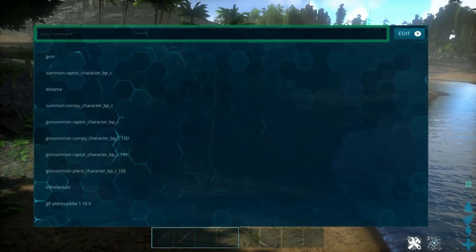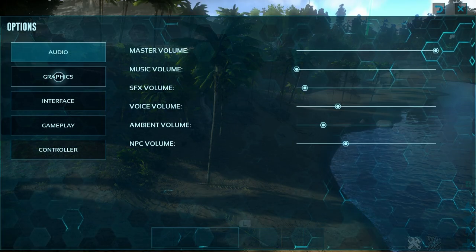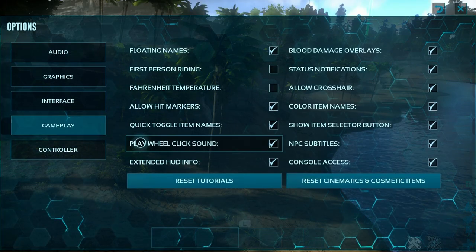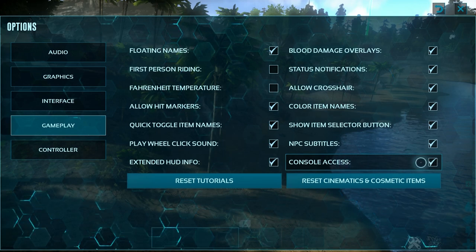There might be one issue where you don't even have the console command button showing the minus key at the bottom left. To fix this, go into Options, then Gameplay, and at the bottom right you'll see Console Access. Make sure that is checked so you can have access to the console.